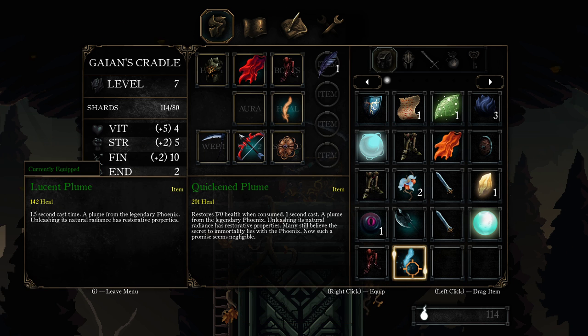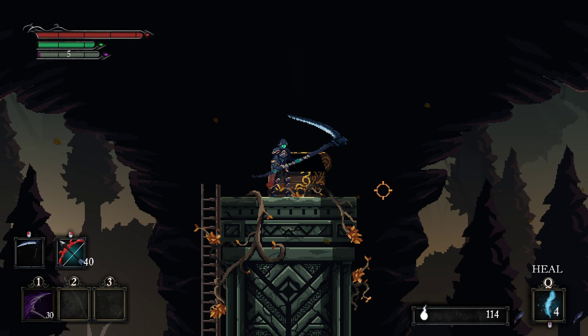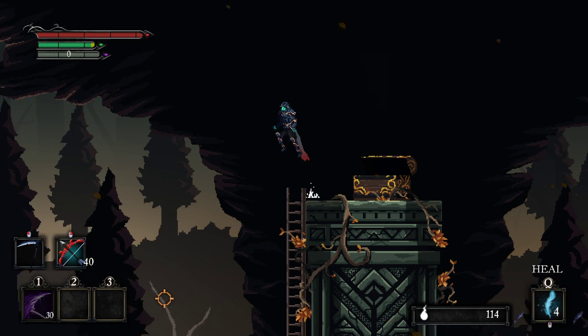New Healing Feather — restores 170 health when consumed. One second cast — a plume from the legendary phoenix, unleashing its natural radiance as restorative properties. Many still believe the secret to immortality lies within the phoenix. This is my feather — 142 health at 1.5 seconds versus 170 at one second, and the new one is better in every way. Plus this one also has restorative properties. Give me that — it seems so much better.